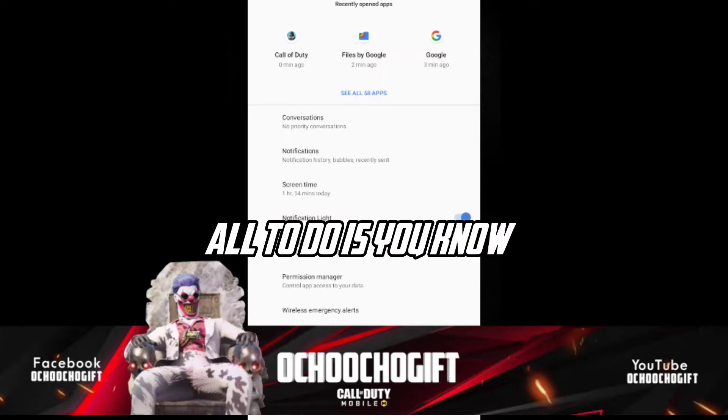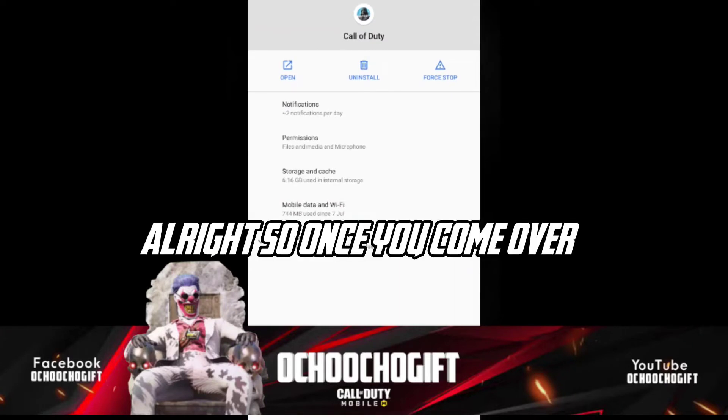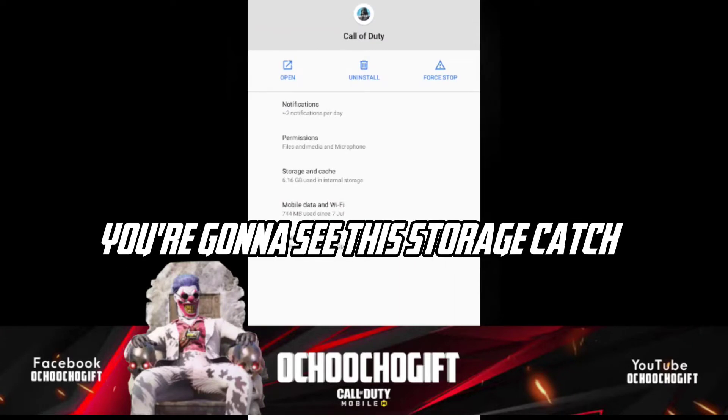Since mine is showing in the recent apps list, click on Call of Duty Mobile. Once you come in here, you're going to see Storage and Cache.